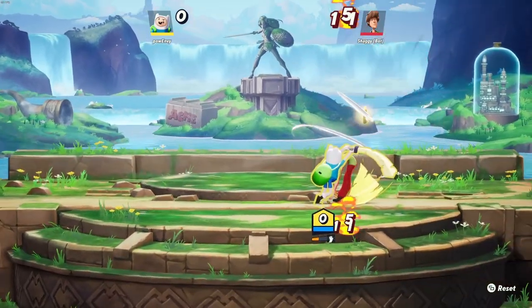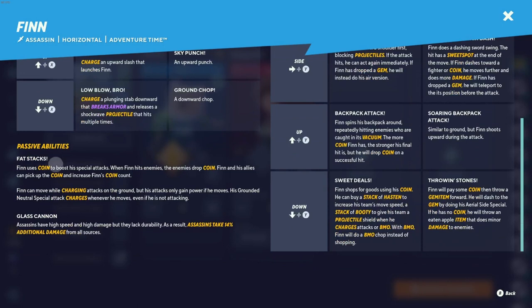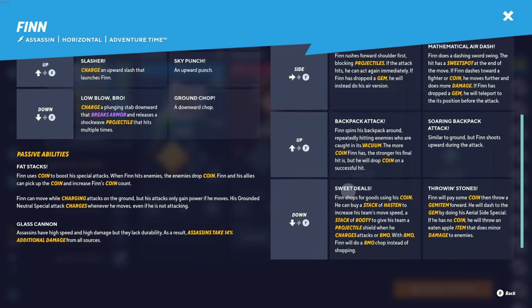That's all the moves for Finn. We'll go ahead and check the move list. You can see his passive is the coin — enemies drop the coin. Your allies can pick up the coin too, by the way. If you have two Finns on the team, they're going to have separate coins — they don't combine. And if there's an enemy Finn, their coins will have a red tint, so you can see them but you can't pick them up. Assassins take 14% bonus damage — that's what Finn is, so you've got to keep that in mind.